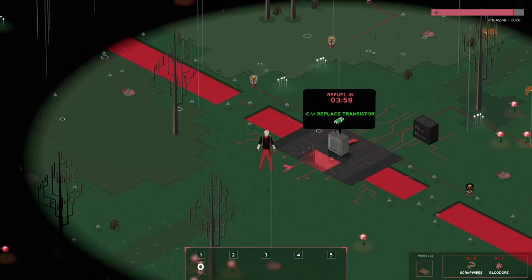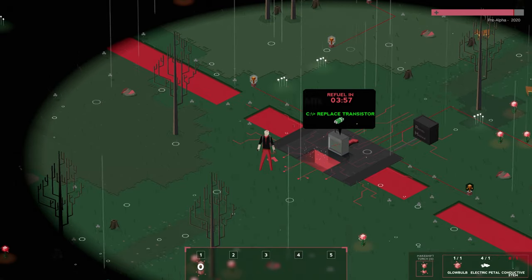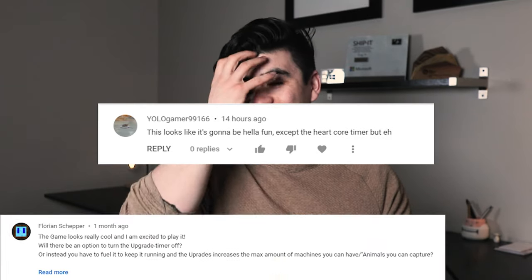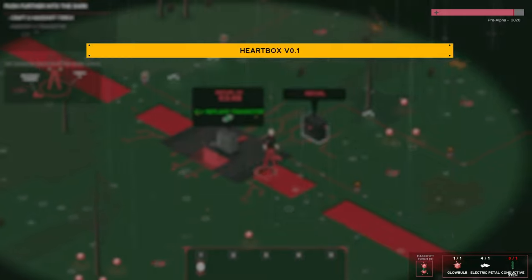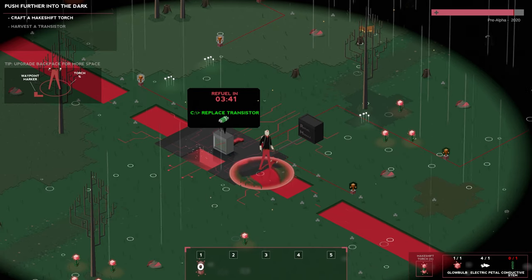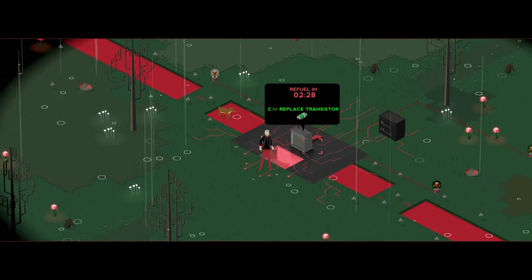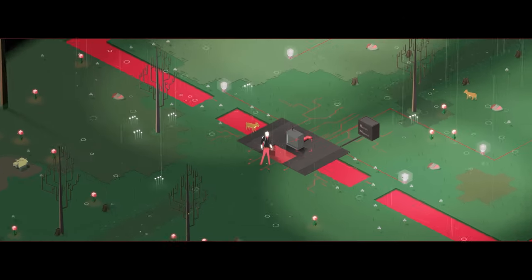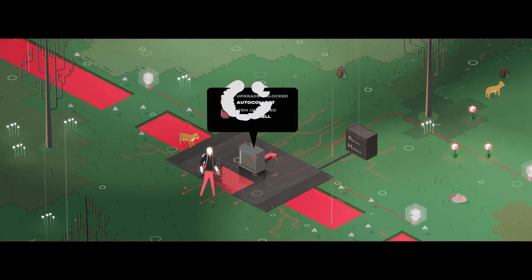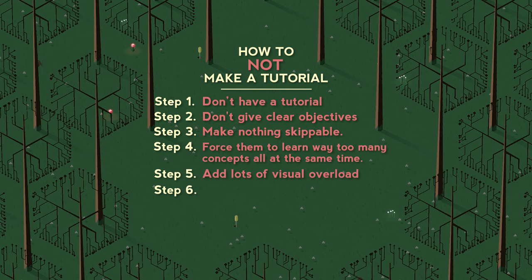So many months have passed and now we've introduced a ton of new features, including a task list that helps break out the steps, a countdown timer that everybody loved — it's a core timer — a refuel module, unlocking recipes, and much more. To introduce each of these features, we had the bright idea that they would appear when you complete an objective. But it ended up being so overwhelming that nobody got it. Pro tip: if you really want to ruin your tutorial, add lots of visual overload.